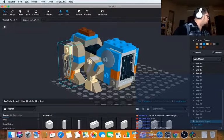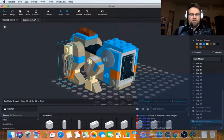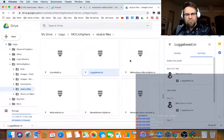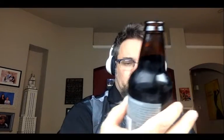So real quick before the dog leaves — this is the beer we're doing: Narwhal Imperial Stout. I haven't had this one yet. It's by Sierra Nevada Brewing Company out of Chico, California.